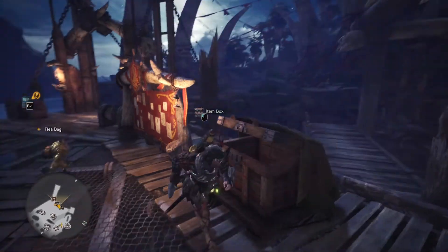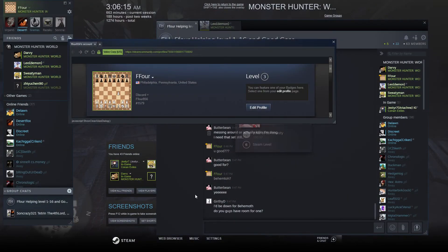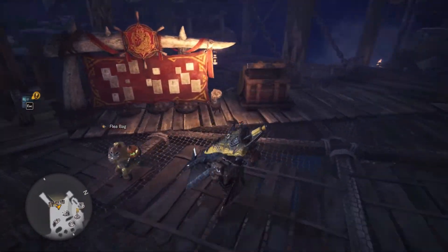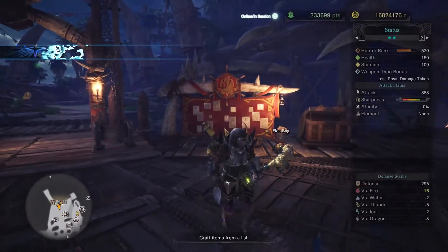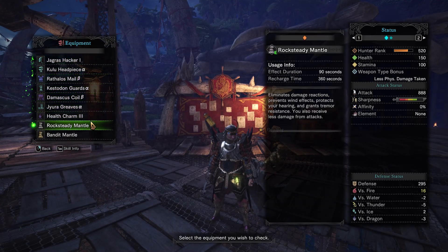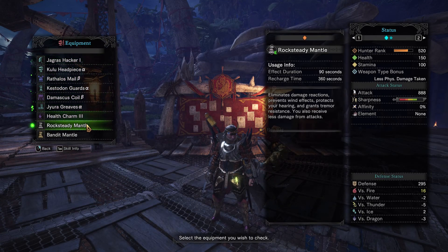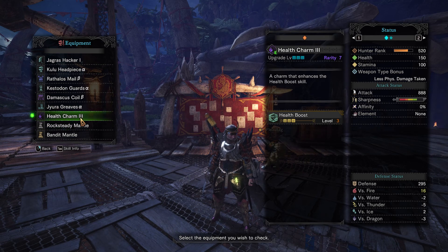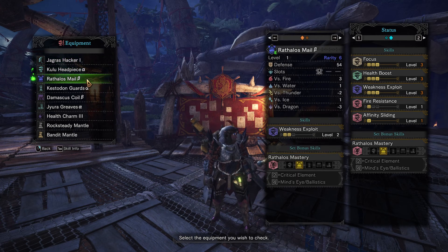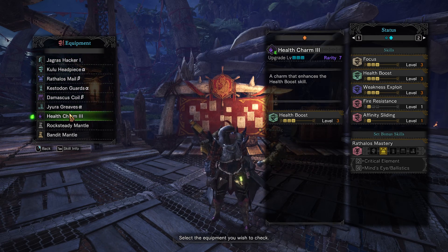Hey guys, F4 here. Add me on Discord or Steam, whichever one you like, if you need help and tips. This is my little build for pre-Nergigante. It's alright — health charm 3, you might not be able to get that. It probably says health charm 2, but get the highest one you can.